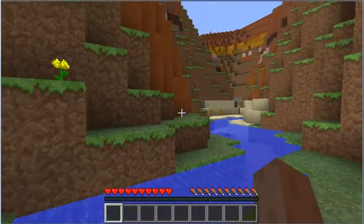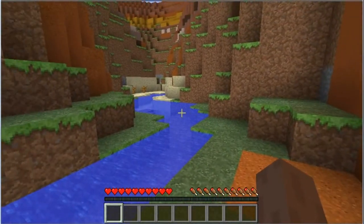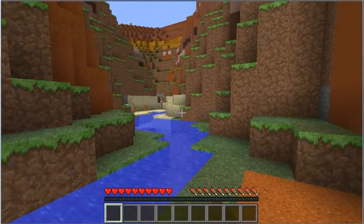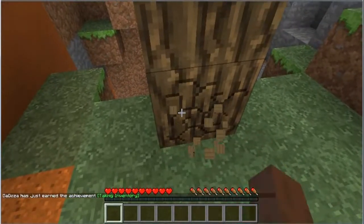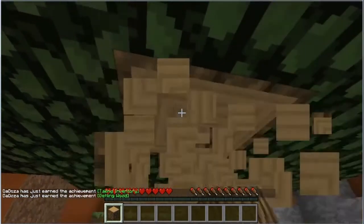The time will start right when I hit my inventory button and get the 'taking inventory' achievement — that's when the time starts. The time will end once the diamond is in my possession; I'll probably get some kind of achievement for mining the diamonds. So the time will start now. Okay, got a tree right here, punch this out.